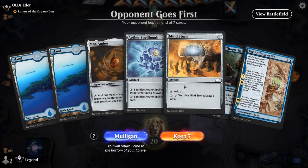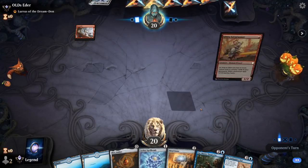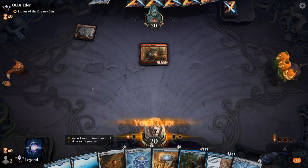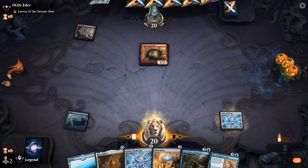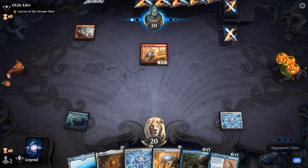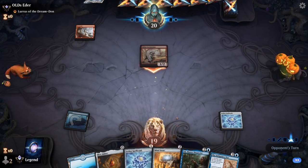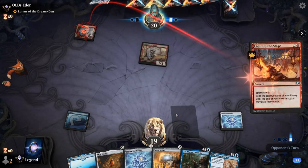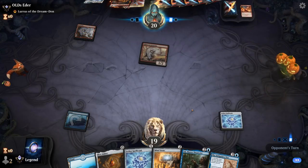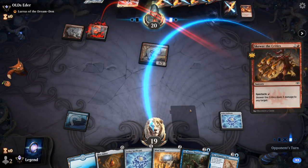Game two — we're on the draw with a nice-looking hand, facing a burn deck with Lurus. Turn one Spellbomb, turn two Mind Stone, then turn three Psi into Mox Amber into another Spellbomb to make a few Thopters right away. I like the early start, though we have to hope they can't kill Psi at instant speed in response to me casting the first zero-mana artifact.